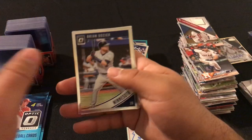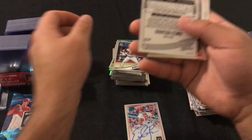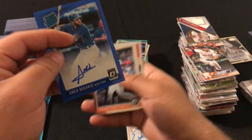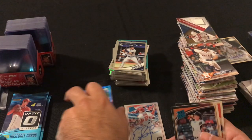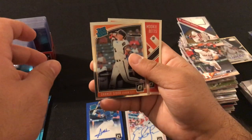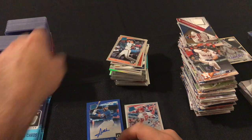We got something in this pack: Brian Dozier, and our next autograph is Ahmed Rosario blue numbered out of 75. Chan Ho Park rated rookie, and Mookie Betts Diamond Kings.